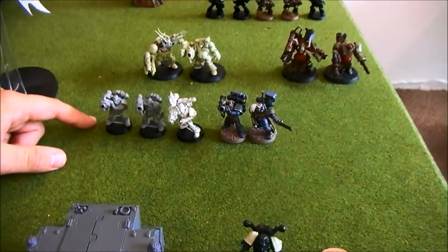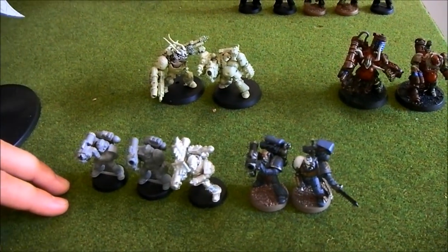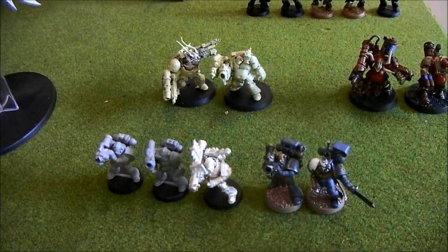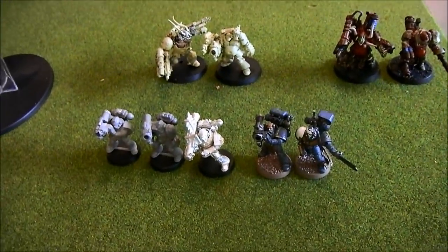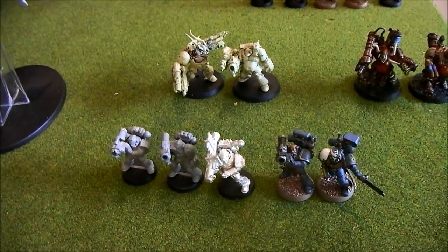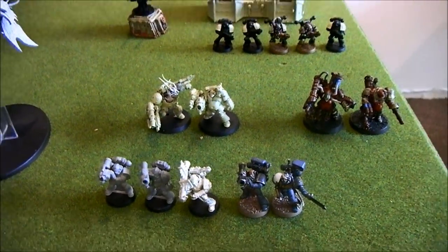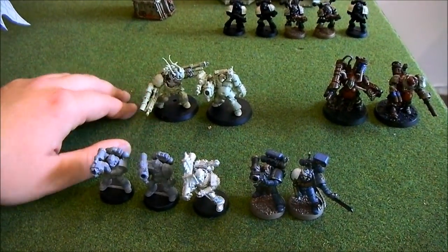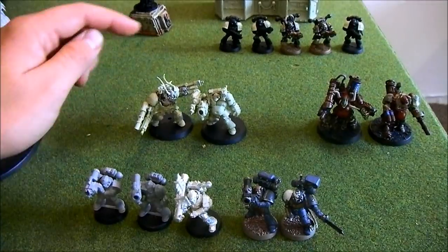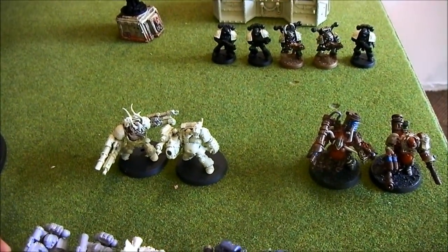Then we have five Havocs, which will be running Autocannons — though we're proxying a bit at the start since the Codex just came out. They also have Veterans of the Long War. And there are two squads of Obliterators with the Mark of Nurgle, also with Veterans of the Long War.